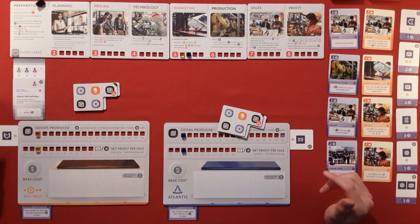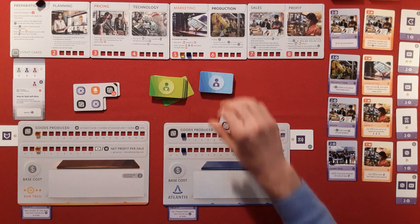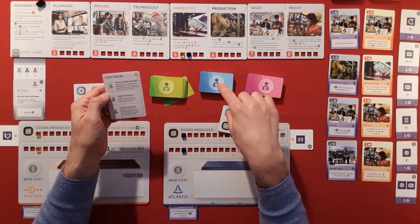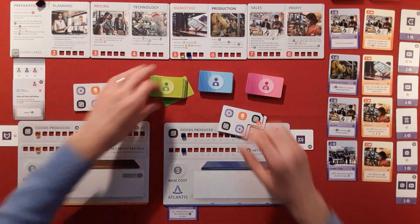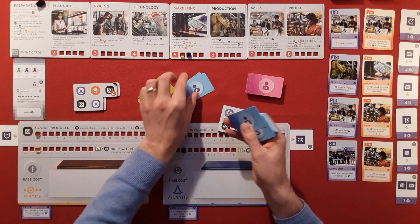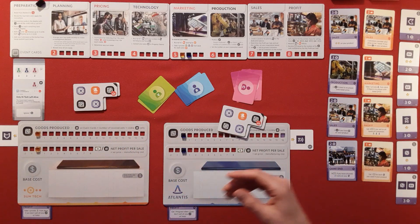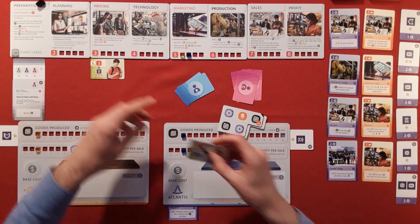We add new customers to the market. We've got the green variety-seeking customers, regular customers, and complex customers — as shown on the reference sheet. Looking at the green icons, we've got two, so we grab two. We've got two regular blues, and for complex customers we've got two plus one additional from the event. So different events bring different numbers of customers out.